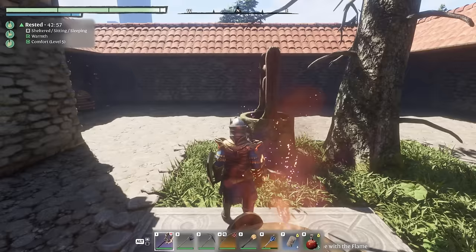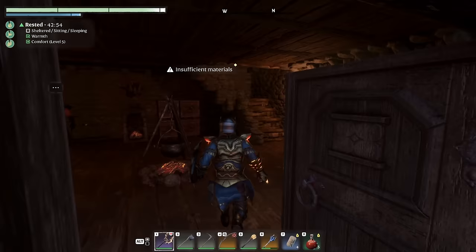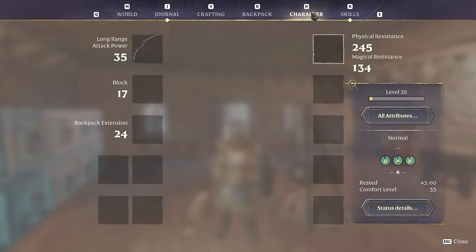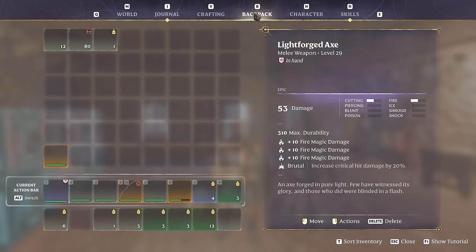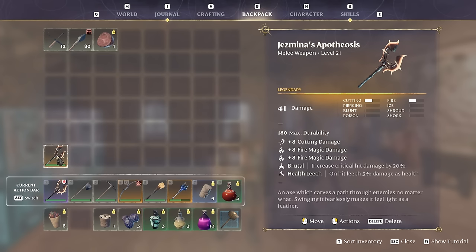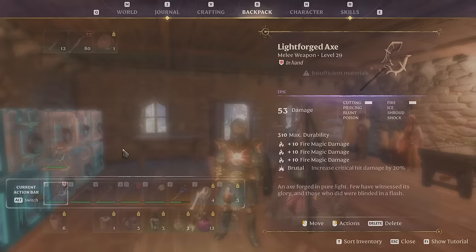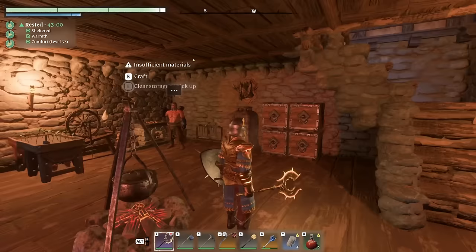I didn't end up playing any more of the game after the last time I streamed, so my equipment hasn't gotten any better. But I do have this fancy breastplate and helmet. I did have an axe I hadn't upgraded — so now I have the light forged axe, does 53 damage. I was using the Apotheosis, which was only 41 damage, so that step up in damage will certainly be appreciated.